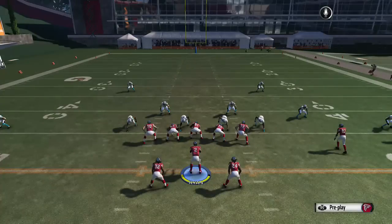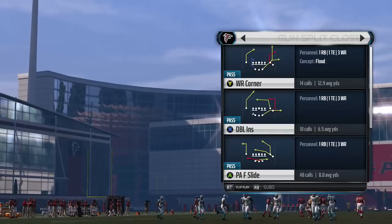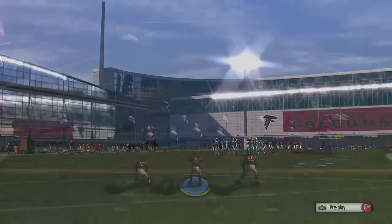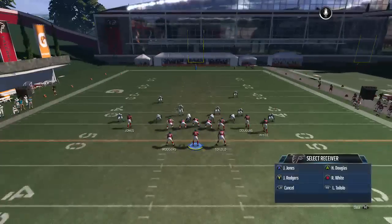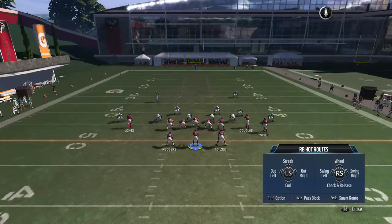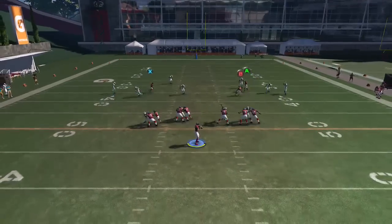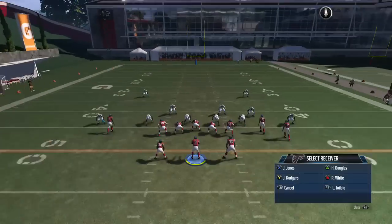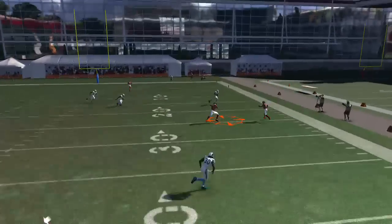Next we're going to go to the Gun Split Close, and it's going to be called the Y Corner or the wide receiver corner. On this play I like to block both my running backs. On this you're going to be going to X, but you want X to clear out — that's why you want both your running backs blocked. X is going to be the guy, but it takes a little bit longer — that's why I got both the blocks in there — and you're hitting him right there.